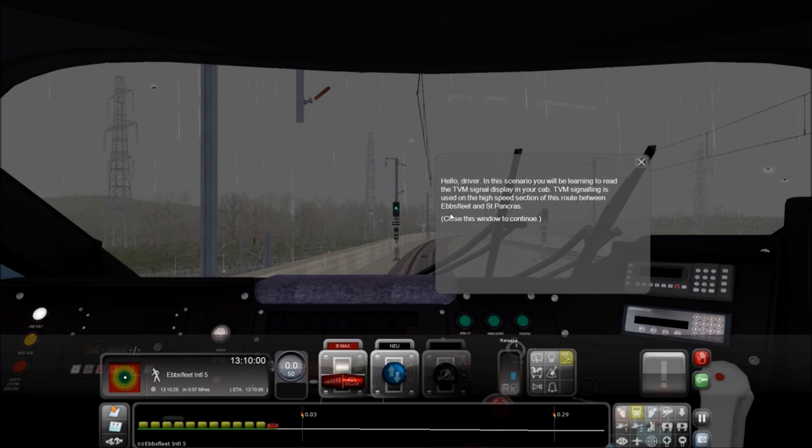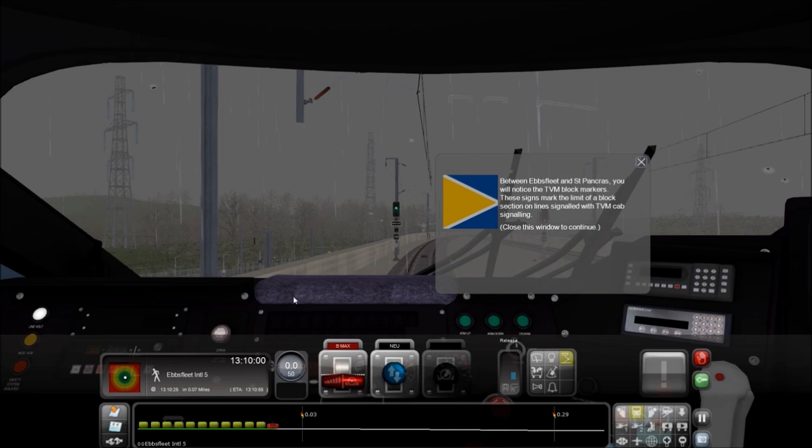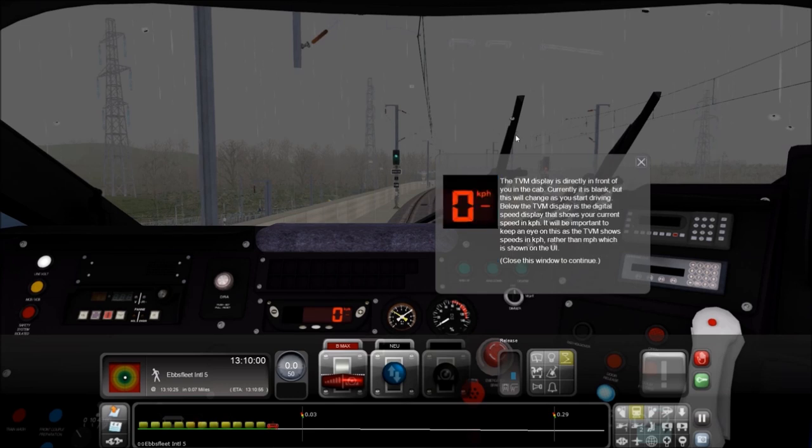TVM signaling is used on the high-speed section of the route between Ebbsfleet and St. Pancras. These symbols will show you the TVM block markers and make numbers pop up, or at least show you're on that part of the section of track where it uses TVM signaling. Right here is your kilometers per hour display, and as you can see in our UI it's actually in miles per hour, however in the train itself - which is of course in Europe - we're going to be using kilometers per hour.